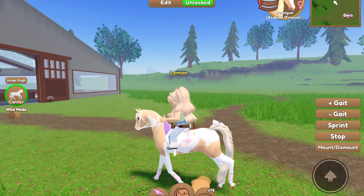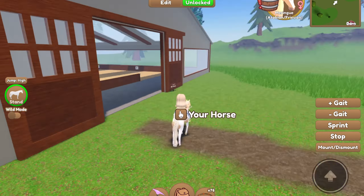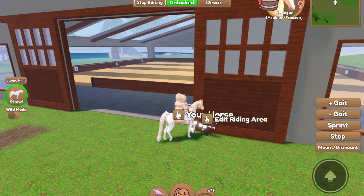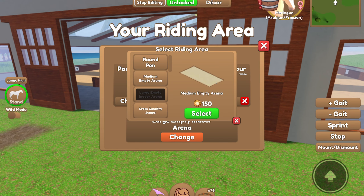Thank you for wishing me the best! So, as you can see here, we have the indoor arena. Basically, you just need to go to your riding area on your private island, click edit at the top of your screen, then click edit riding area, and then click change. And you'll see all these options here.